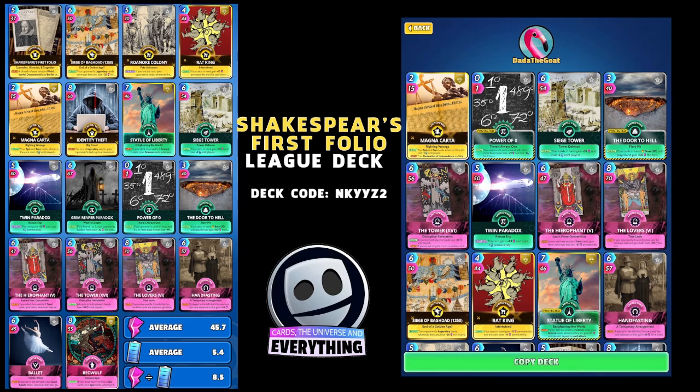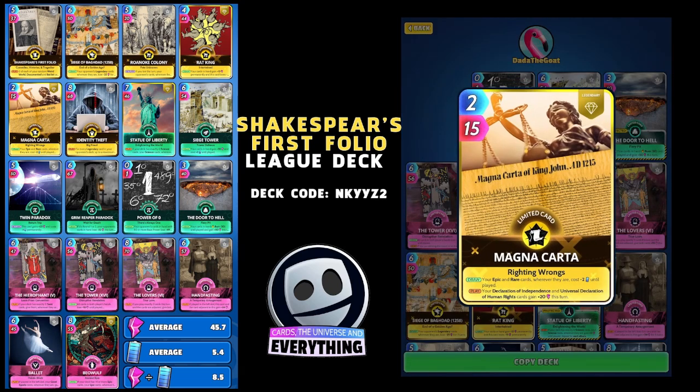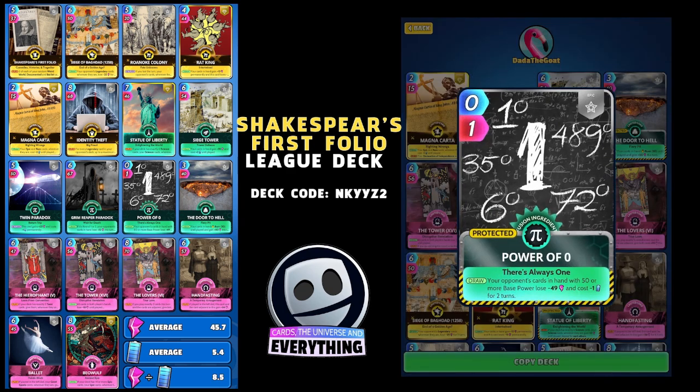It's a little bit different to the one on the left — same cards, just in a different order. The first card is the Magna Carta — great card, two for 15. It is a limited legendary. On the draw, your epic and rare cards wherever they are cost minus two until played. I'm going for the energy saving on the epic and rare cards. You will notice there are a lot of epics in this deck.